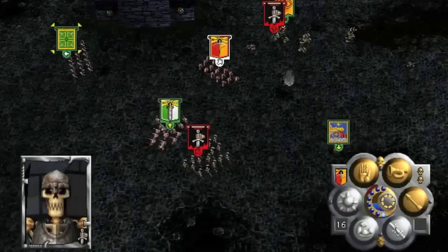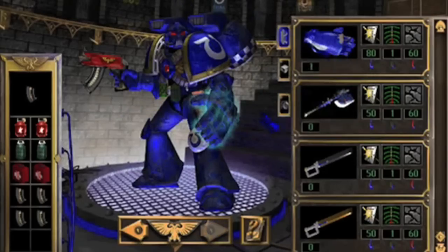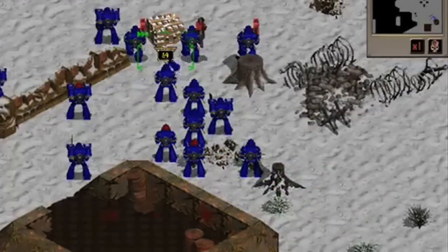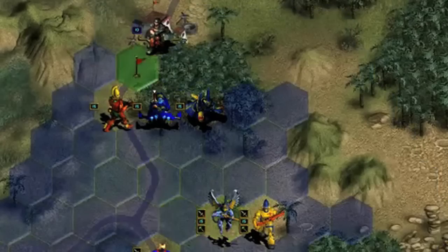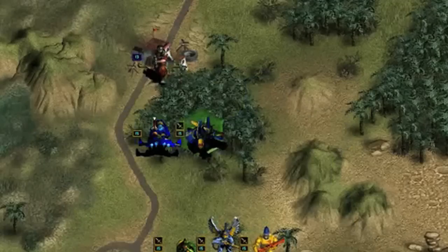The same year we got Warhammer 40,000: Chaos Gate for PC — a strategy title which put you in charge of a squad of Ultramarines who, as everyone knows, are not as cool as the Dark Angels. More 40K stuff came in 1999 with Rites of War, another PC turn-based game centered around a Tyranid invasion.